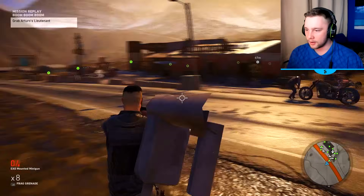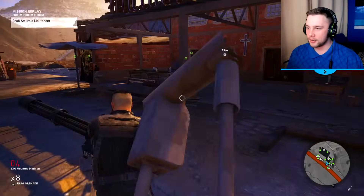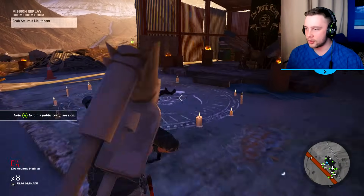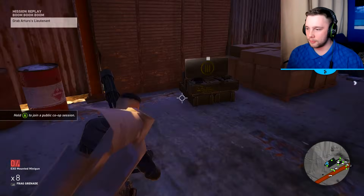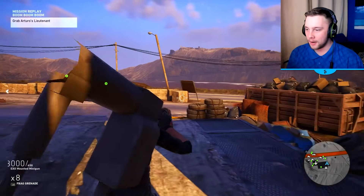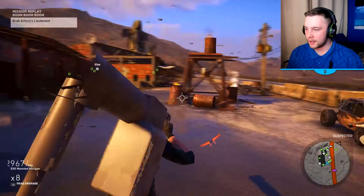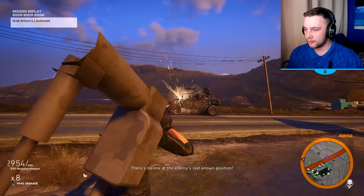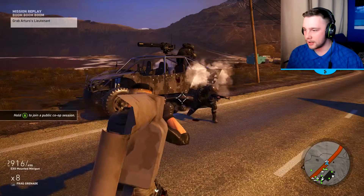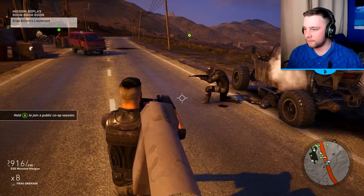I've got a grenade launcher on my back and an XO mounted minigun — let's see how much ammo we can actually get. We'll go around the back and refill our ammo. 3000 rounds, oh my god! I'm just shooting and spraying everywhere. Let's use it on an enemy — see you later, rest in peace. I'm gonna add this to every single weapon in the game.